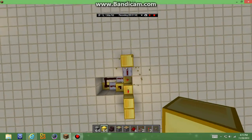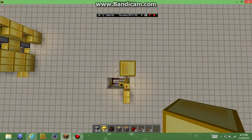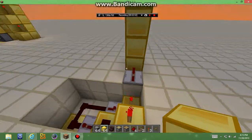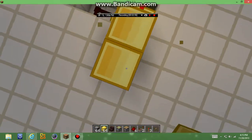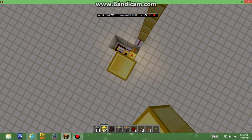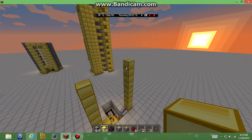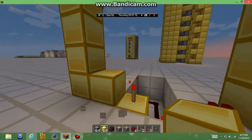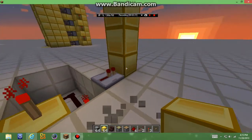Then what you're going to do is build your elevators — however tall you're going to build your elevator. So this one, just for tutorial purposes, will be that tall just to make it easy. And then you're going to come over here and do the same thing. It's a lot easier just to put a block like that. So now what you're going to do is put your blocks like this — it always works out perfectly.